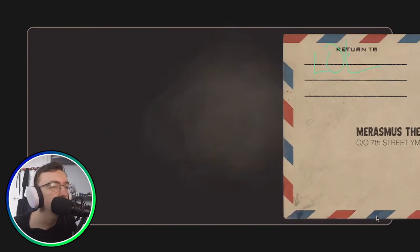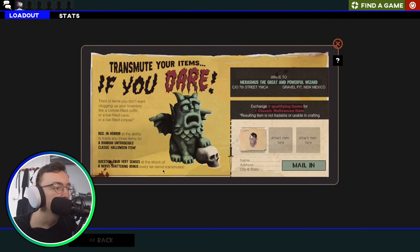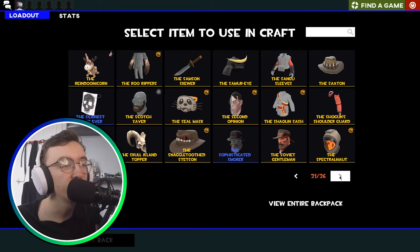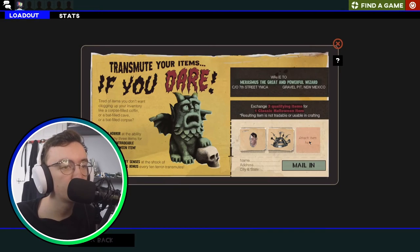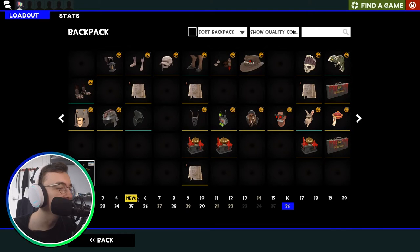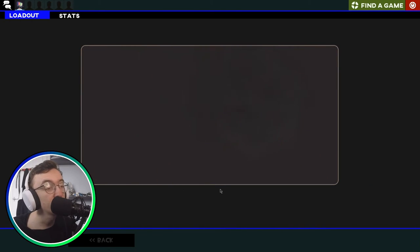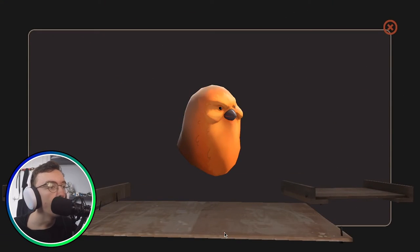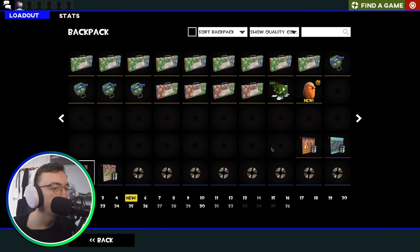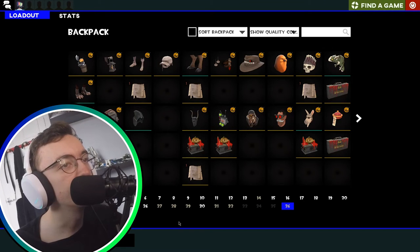Return to League of Legends Headquarters — what are we going to get? The Beacon from Beyond, not bad. One Second Opinion — pretty cool cosmetic. If you've never actually used the Second Opinion, it has a spooky voice for the medic and a normal voice for the medic and they talk to each other, pretty cool. The Pocket Horseman — what a cute little guy. We did it — we got the Chicken Kiev! The big boy, the big cheese of this transmutation.